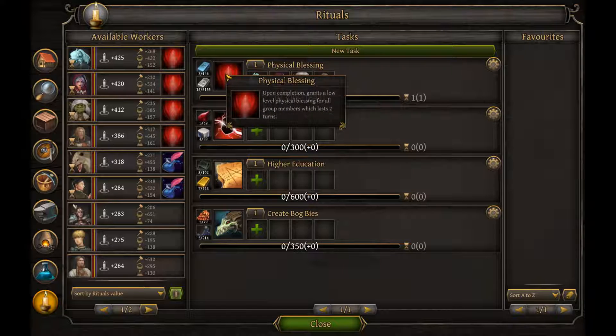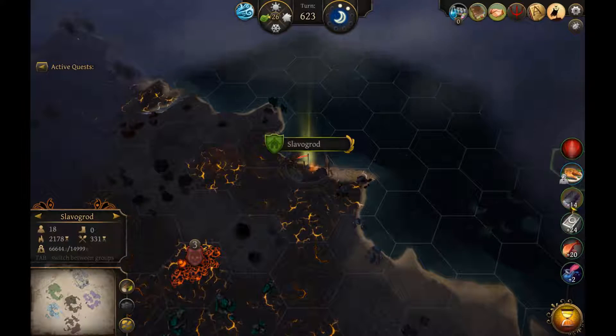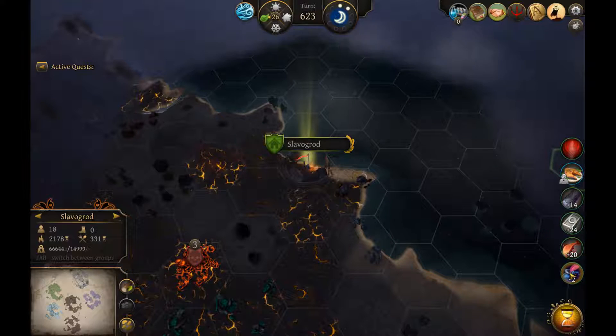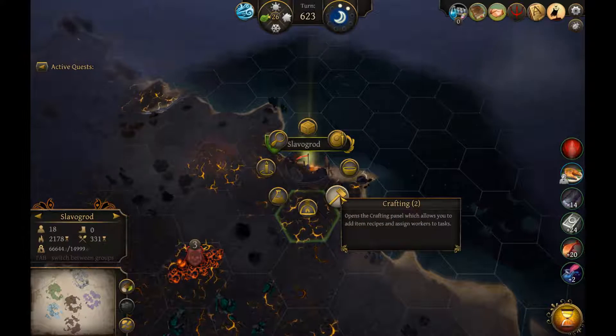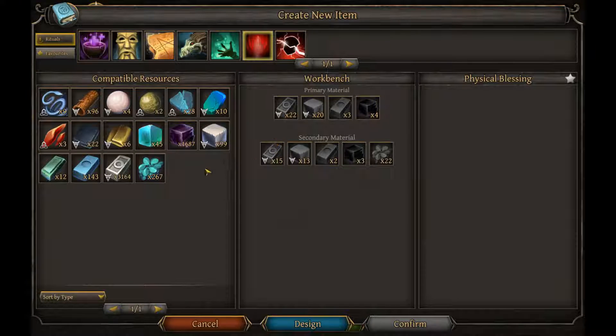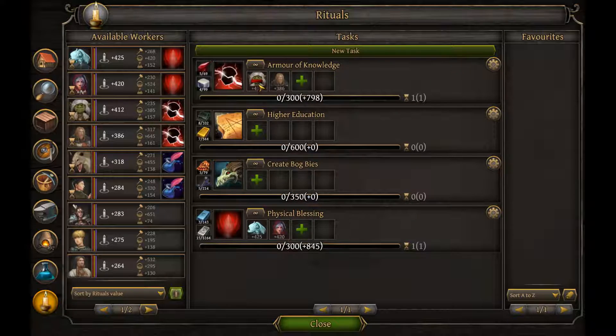Upon completion, grants a low level physical blessing to all group members, which lasts two turns. So we can just end the turn and see what happens. I think we just did it once. Because when you do a ritual multiple times, you can see — similar to when you get multiple research points — it's plus two. Actually wait, I made a mistake. I didn't set it up properly. I think it was mithril and then silver. I have to change this number. Let's just set it for infinite number and do it again. That was my mistake.